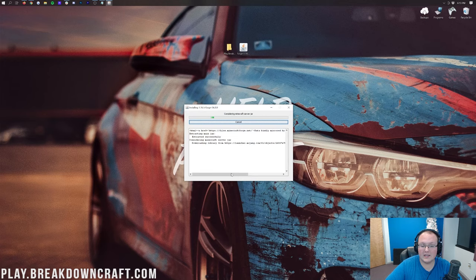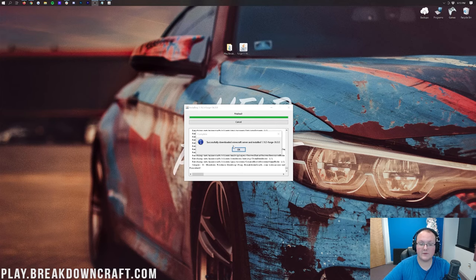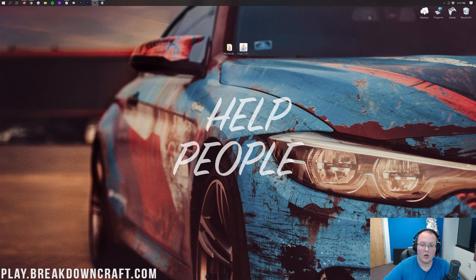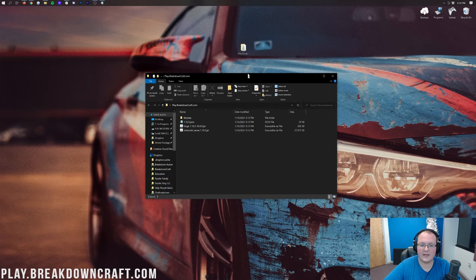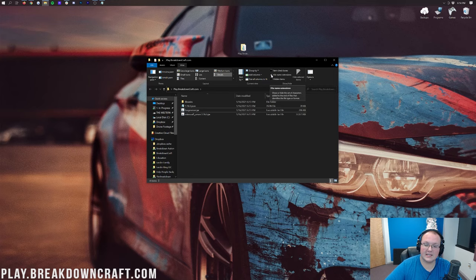You'll see some files appear in that folder — that's because the Forge server files are installing. Sit back and relax while that happens. Once it says 'Successfully downloaded Minecraft server and installed 1.16.5,' click OK. You can delete the Forge installer file from your desktop. Open the server folder and you'll see Forge and Minecraft server files. We want to rename Forge to 'Forge server.' If you want it to say Forge server.jar, click View at the top and make sure File Name Extensions is checked.